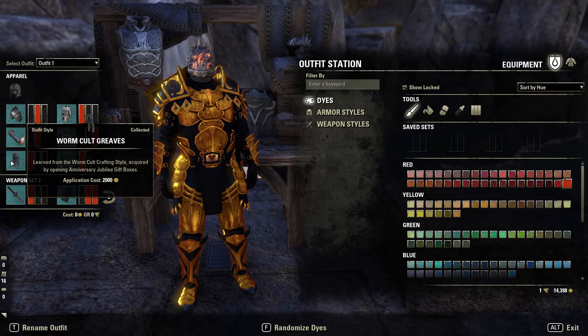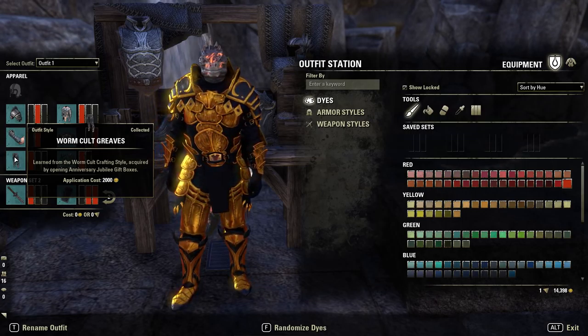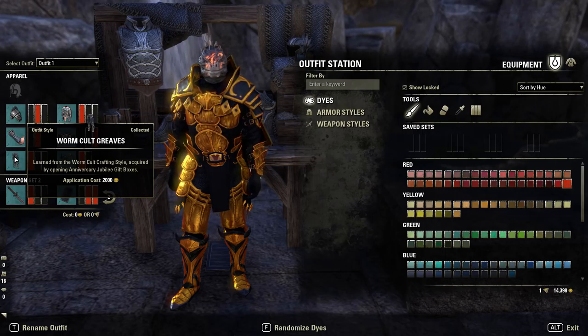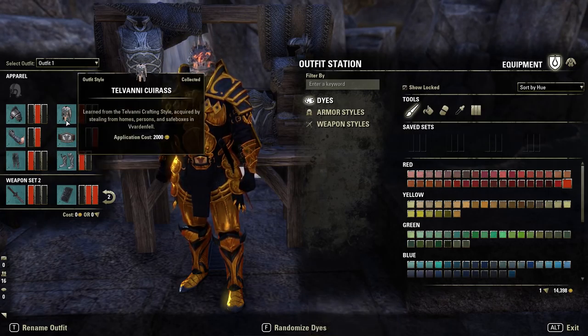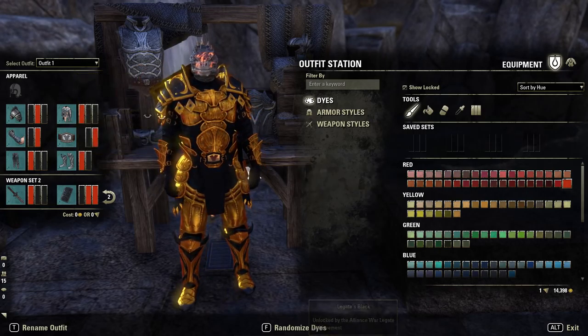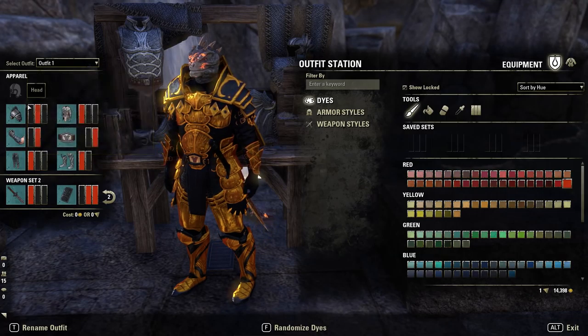Shoulders — Imperial four heavy — are going to be black, orange, and black. Gloves are going to be Red Arrow medium, and that is going to be black and red; it was pretty much the only one I could find with a small arm and no weird elbow pads, so I went for those. Then we have the Worm Cult heavy legs — obviously those are rarer, so if you don't have those, have a play around. They are pretty expensive.